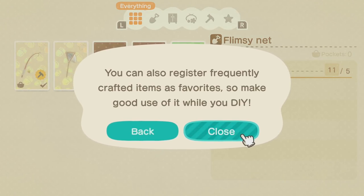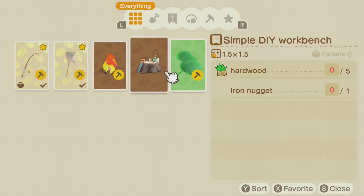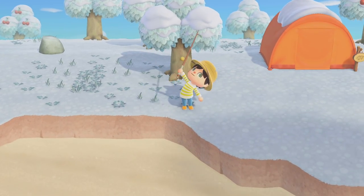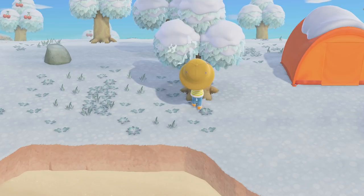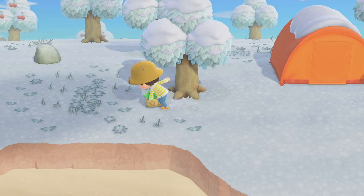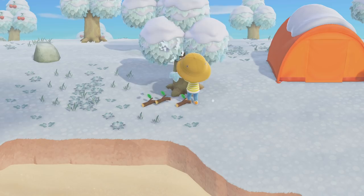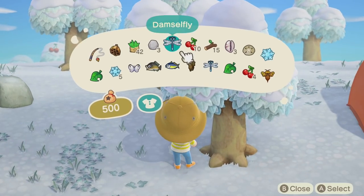This is where we keep all our DIY recipes — we can register favorites. I'm getting a couple more tree branches. I'll just shake the ones I know don't have wasps in them. If you clear the area around trees, you're more likely to have stuff actually have a place to fall. It might just go disappear in the weeds if we're not careful. I just want to get 15 branches — I think that's the amount to make all the stuff.